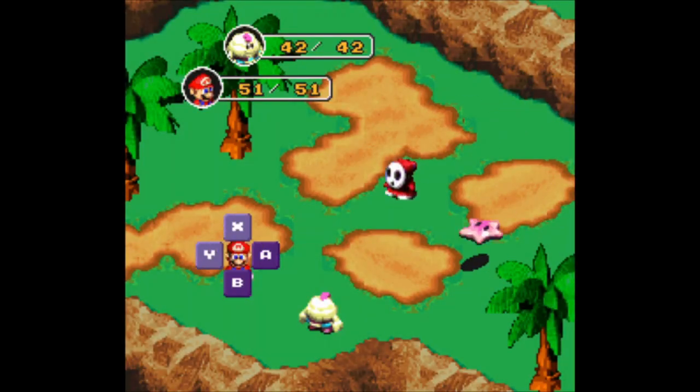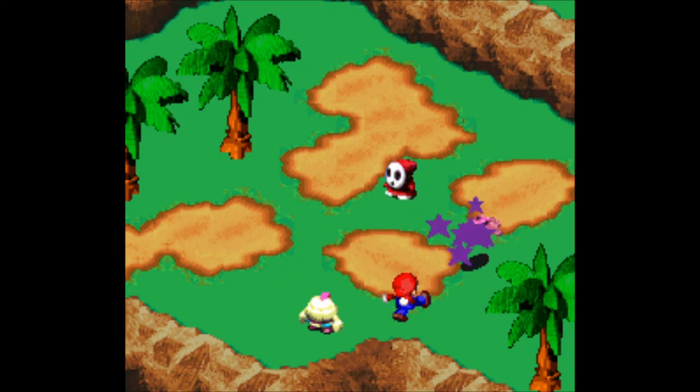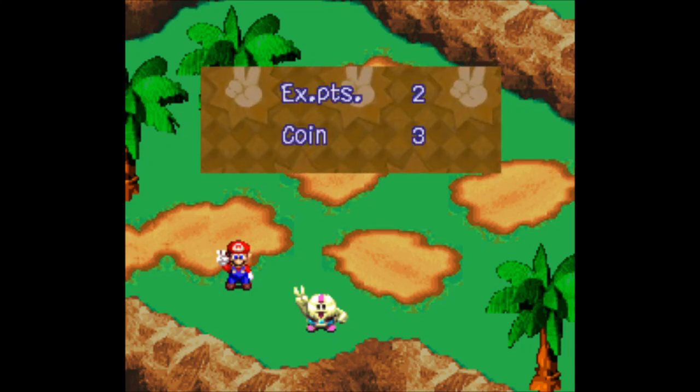Who are we fighting today? Shy Guy and a Star Slap. Let's test out the Knock Knock shell we got. 66 — pretty good damage. Molo has a stick. Pretty good damage. Death by Koopa shell. Nice, got some easy XP.